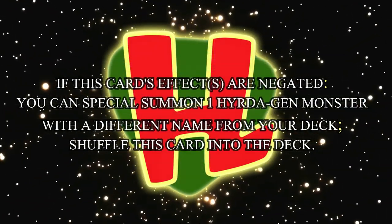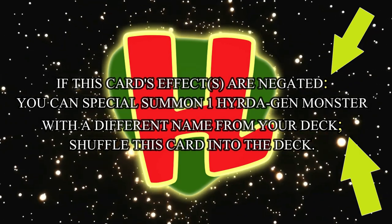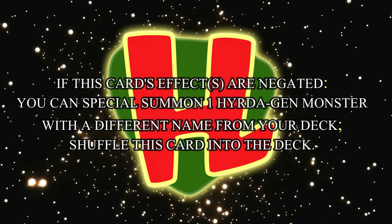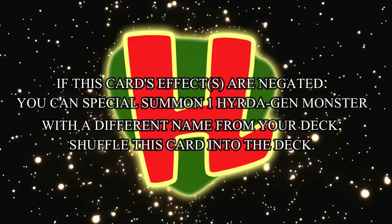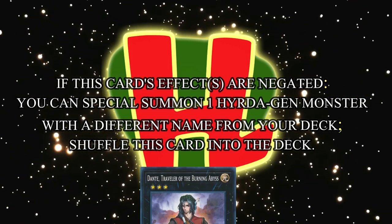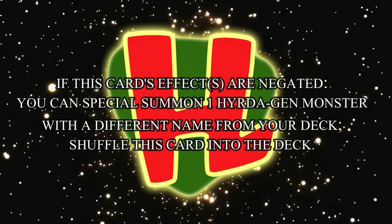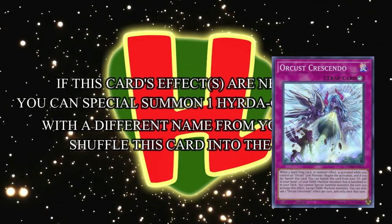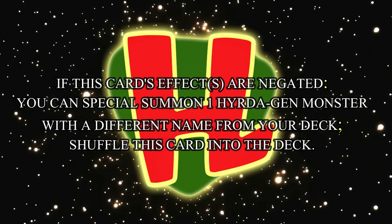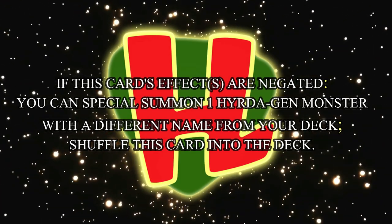Each of the eight monsters making up this archetype have the following effect: If this card's effects are negated, you can special summon one Hydrogen monster with a different name from your deck; shuffle this card into the deck. Those of you who know how problem-solving card text works will notice that in this case, special summoning a monster is actually the cost of the effect, meaning it happens even though the effect is negated — in the same way that something like Dante will still mill three even if its effects are negated. The only actual effect is shuffling the card back into the deck, which is there so that, if your monster is negated and destroyed, or negated and banished, it'll recycle itself, allowing another Hydrogen monster to summon it back out later.